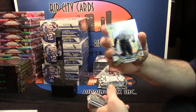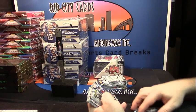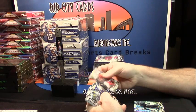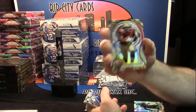Come on, sweetness. Dante Fowler Jr., Prism Refractor. Jalen Strong, a rookie card. Tony Lippett, a rookie. Sean Mannion, a rookie. Kevin White, a rookie. Trey McBride, a rookie. Mike Davis, a die-cut rookie.